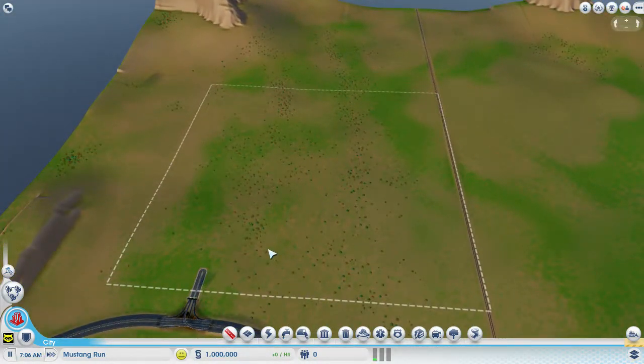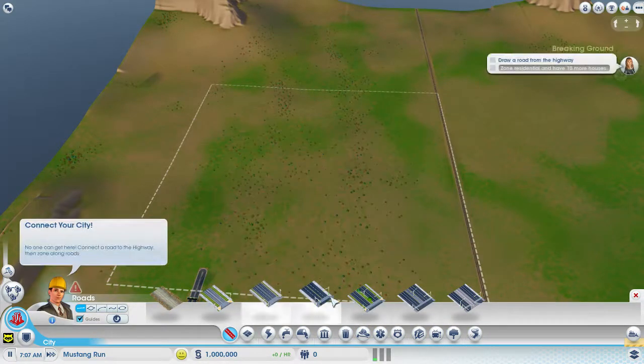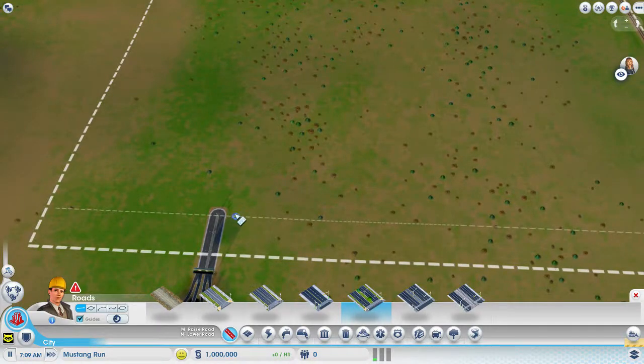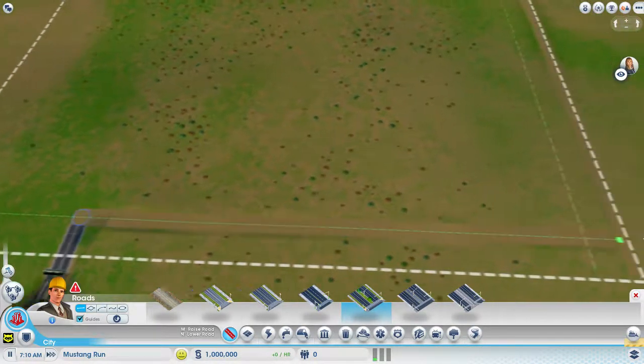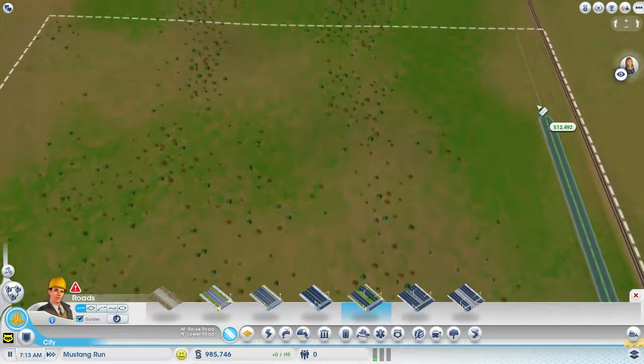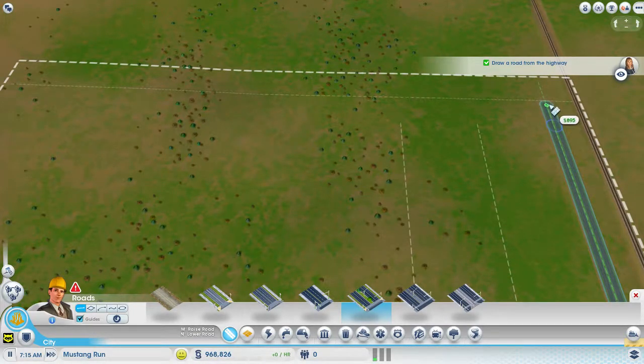Sandbox mode. To start your city, if you just need medium density, don't build high density in the beginning. Medium density is exactly what you need. If you have no money, go for low density, but in this case you can just build medium density avenues.